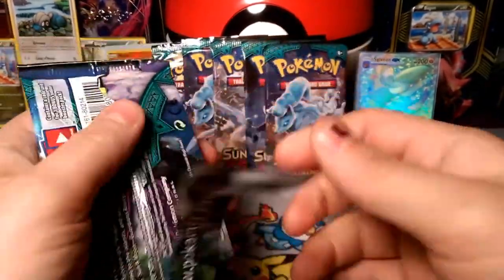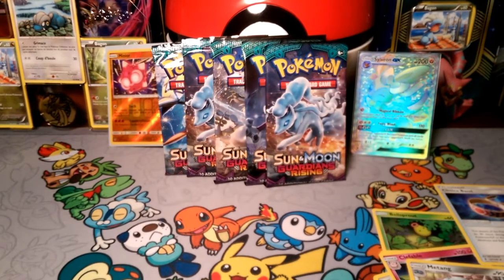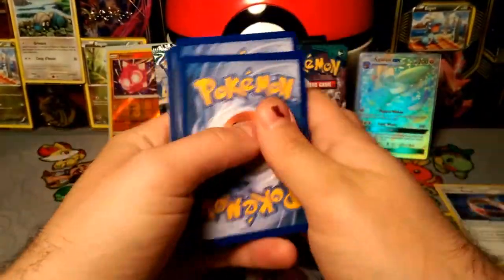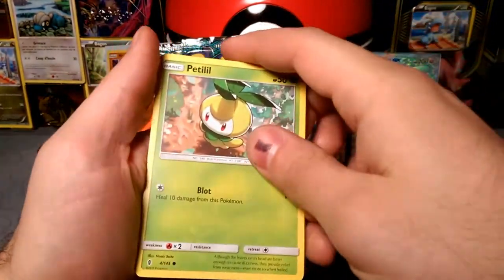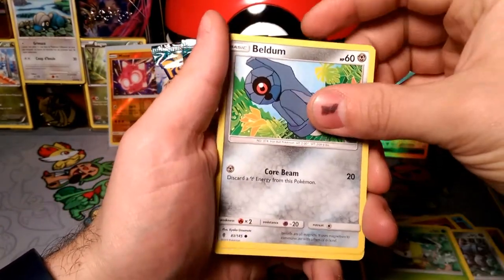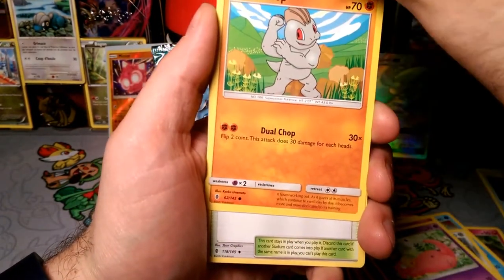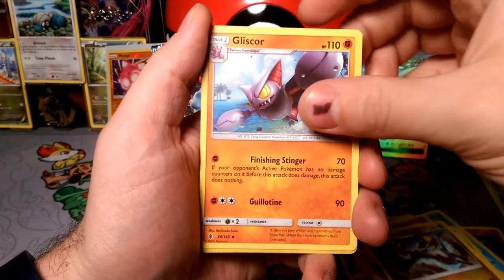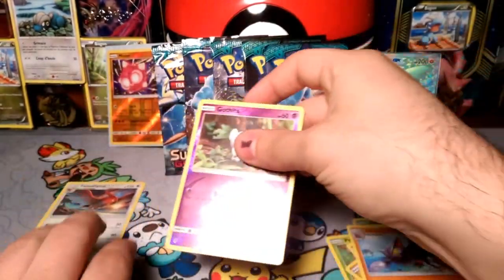All right, let's keep going — we got seven packs here. Starting off with the big guy, obviously. We got ourselves eight Grass Energy. We got Petilil, Petilil, Petilil, Beldum, Elgyem, Beldepex, Whimsicott, Mudshot, Altar of the Sun, Hakamo-O, Gliscor. Reverse for Gardevoir, and our rare is a Talonflame. Go ahead and put this in a sleeve.